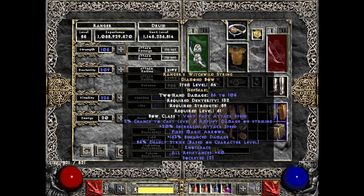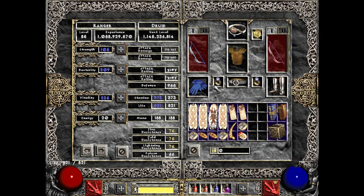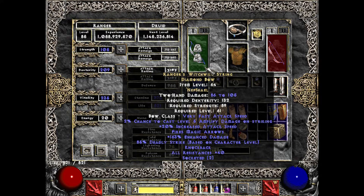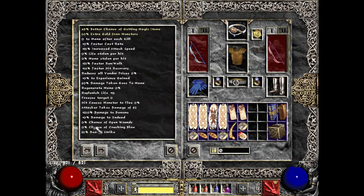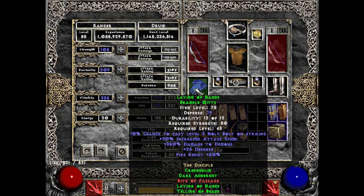It gives you resistances, which really helps because you don't have a lot of great ways to get resistances on this build, especially pre-Fade proc sometimes. And then also the two sockets it comes with - that helps it be kind of a chameleon. Whatever I needed, I could put runes in to fix it up, whether it was attack rating, damage, speed, or knockback. Right now I've got a Nef and a Shael for more speed and knockback. I went for a 75% increased attack speed breakpoint, so I've got a little extra.